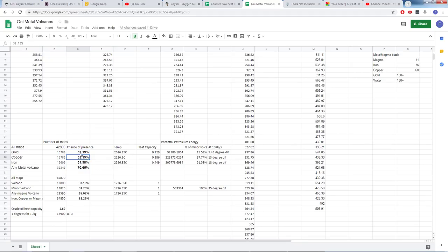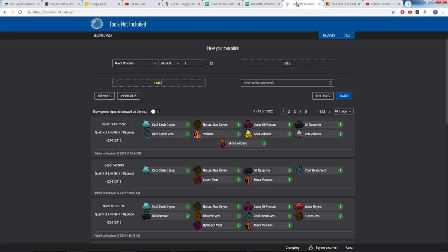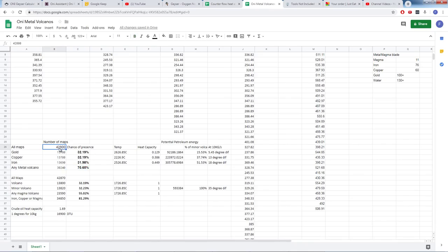Over here we have the percentage chance of ending up with gold, copper, iron, and finally any volcano type at all. On any given map you play, you have a 70% chance of ending up with a metal volcano somewhere in your biomes. I pulled all these numbers from the Tools Not Included database — I searched for the relevant type and compared it with the total number of maps available.